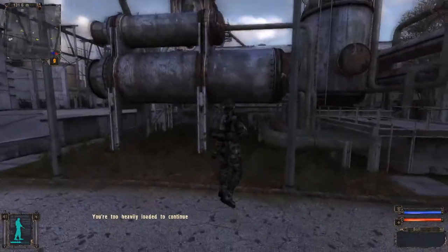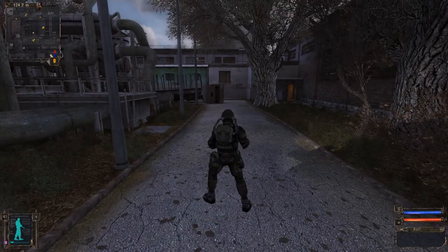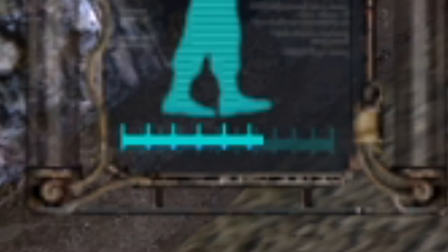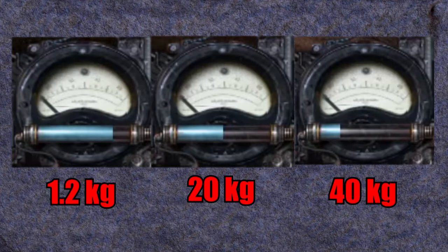When the character is not moving, he will regain stamina at a constant rate which does not depend on the weight carried. When standing completely still, stamina is fully restored in approximately 15 to 20 seconds. Now let's visualize how weight influences stamina consumption. With an empty backpack, the character is able to run for approximately 1 minute and 30 seconds before stopping. With 20 kilograms of equipment he can only run for 40 seconds, and with 40 kilograms for 20 seconds.